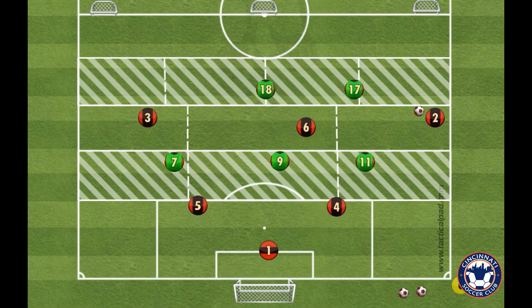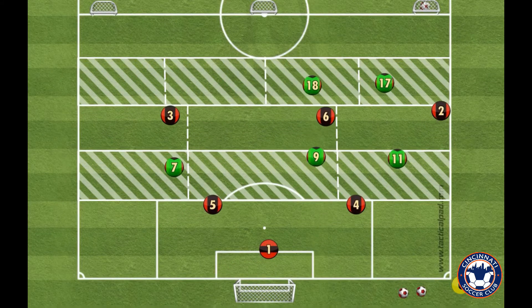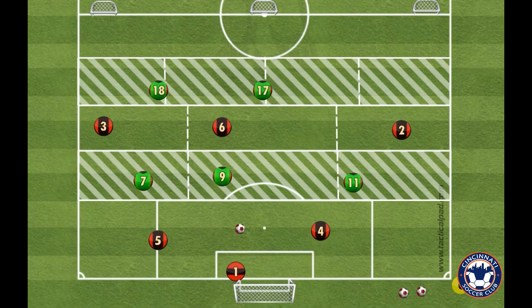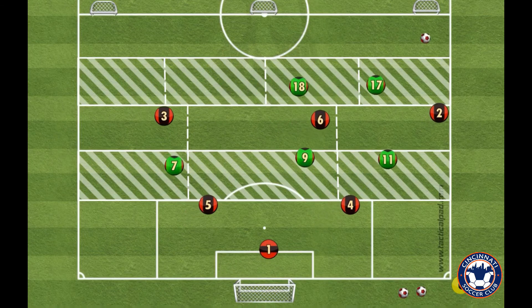Can you play through the six to get the ball to the twos and threes out wide? The defending team, the green team, are only allowed to stay inside their specific zones. What combos can you come up with?